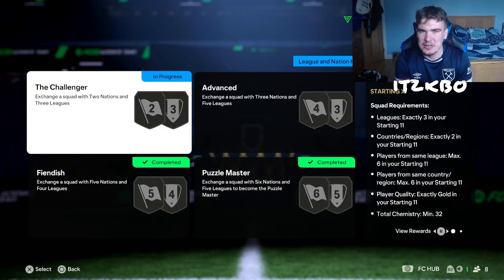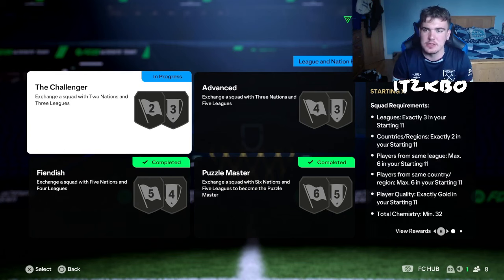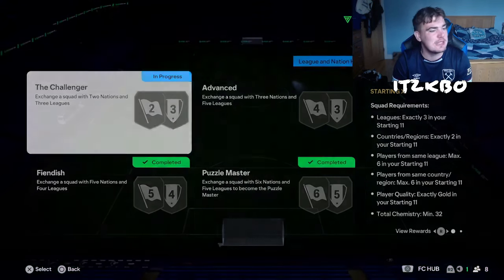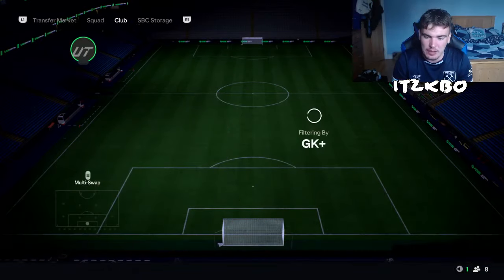The next SBC is the Challenger — and don't worry, Advanced is coming as well. For this one, it gives you a rare mixed players pack, which I believe has four rare golds, four rare silvers, and four rare bronzes. It's not too hard to do and not too expensive — it's going to come in at just under 4k. It's exactly three leagues, exactly two nations, and six players maxed from the same league and nation. All gold, and a whopping 32 chemistry — I think this is the highest chemistry one we've done.